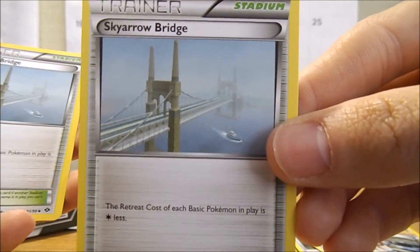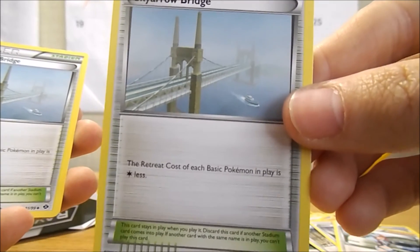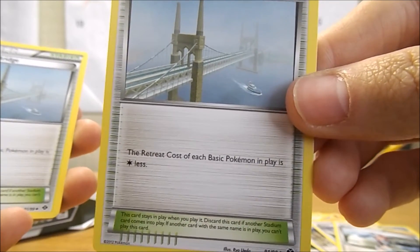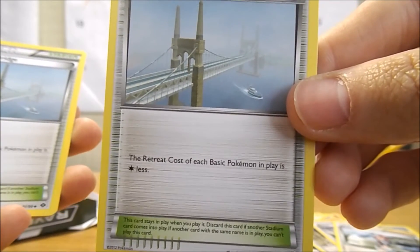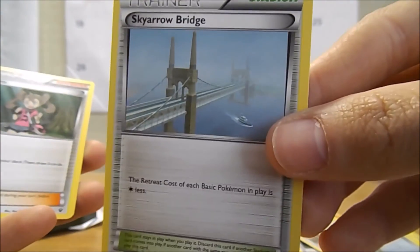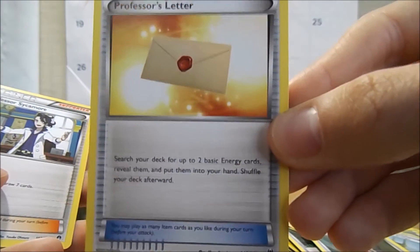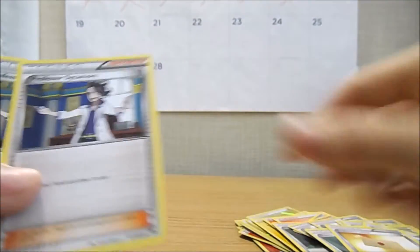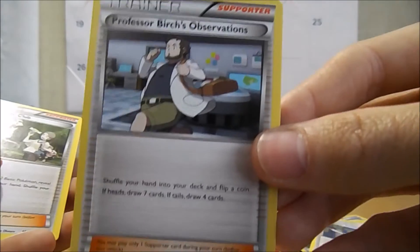You should go check out that video and see all the art from there and let me know what you all think of that. The Stadium card: the retreat cost of each basic Pokemon in play is one energy less. So that's pretty cool. And then we got another Sky Arrow Bridge. And then we got a Supporter Shanna — shelf your hand and then draw five cards. Got a Professor's Letter. Professor Sycamore. Another Professor Sycamore. Professor Birch's Observations.